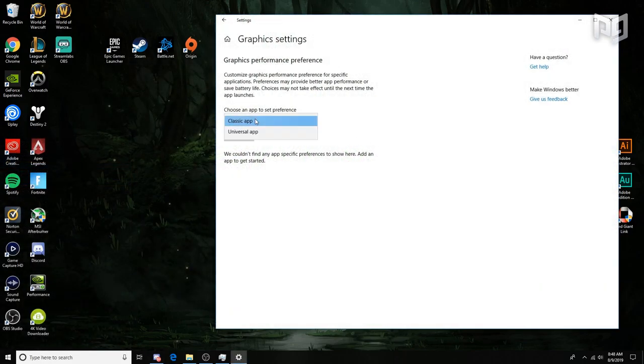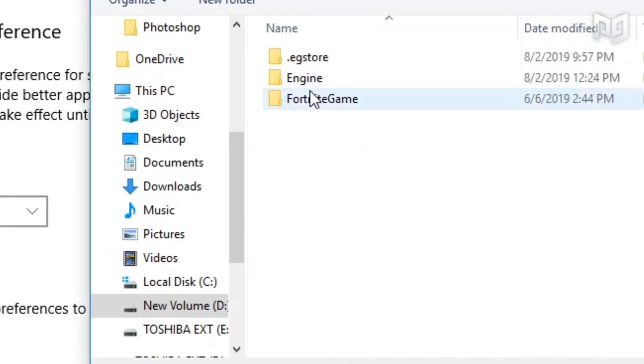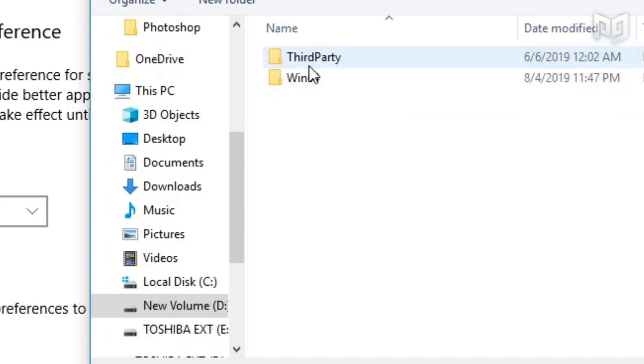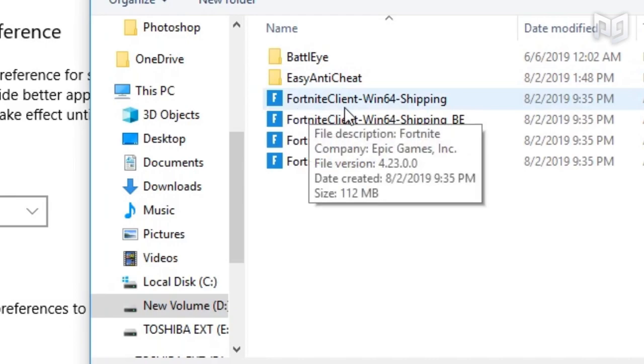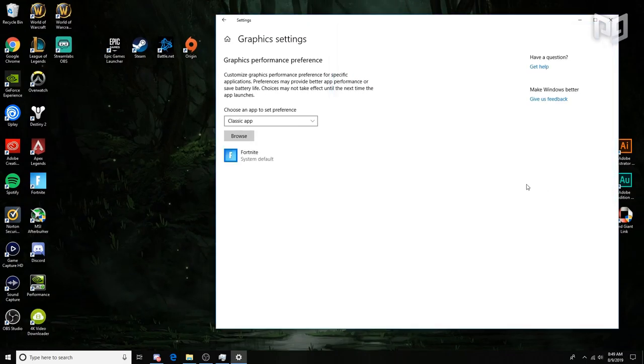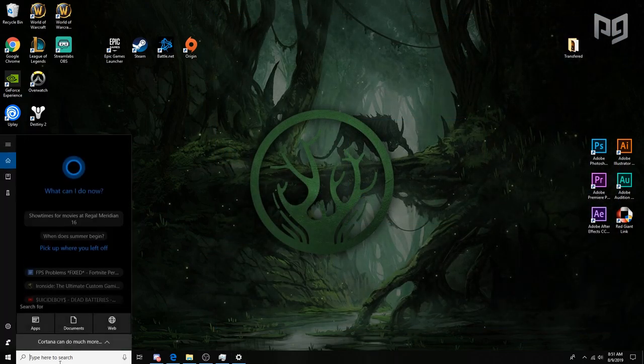Search Graphics Settings in Windows search, then click Browse and find where you installed Fortnite — it should be in a folder named Epic. Go to Fortnite > FortniteGame > Binaries > Win64 and hit the EXE file that ends with 'shipping' — nothing else. Hit the Add button, then select Options on it and choose High Performance. This makes it so more of your graphics card is dedicated to Fortnite.